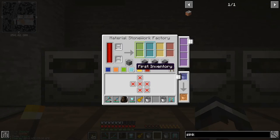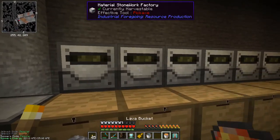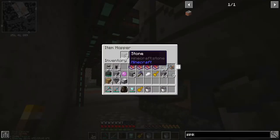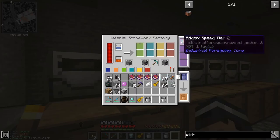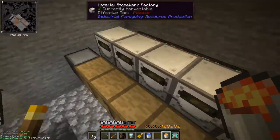Let's add water and lava to start it up. I'll put the speed upgrade in and - yes, we've got stone coming out there, brilliant. I'll put that into the drawer - that should start producing. I'll take the speed upgrades out since I've got a load of stone anyway. I'm just going to go down all of these and get them all set up, then we'll look at the final result.